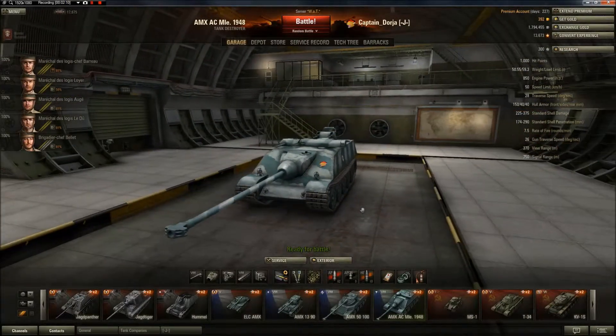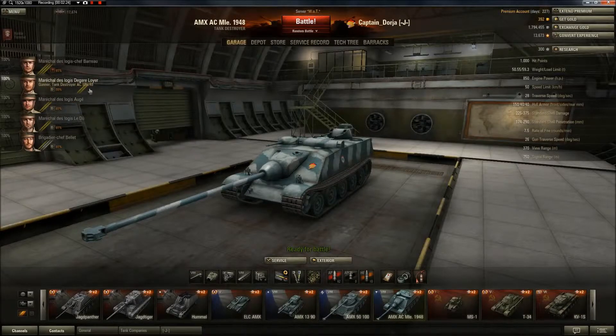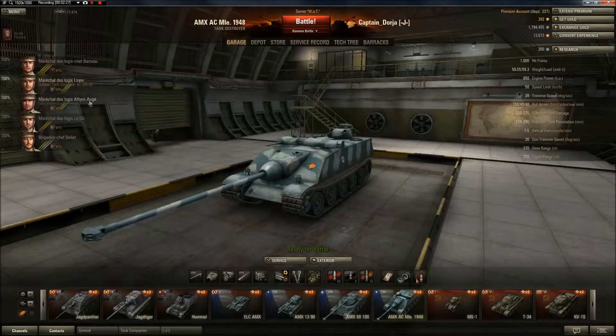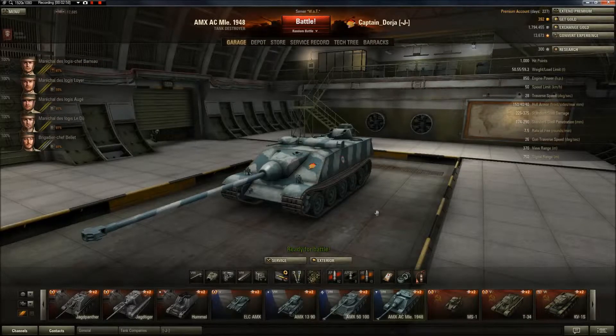I'll quickly talk about why this tank destroyer is so good. I have 100% crew but they're not completed with their first skill training yet. I'm not sure why this one gunner is so far behind, but it's because this thing has two gunners for some reason and the AC-46 doesn't. My commander doesn't have Sixth Sense yet, so I don't know when I'm being detected. I've retrained almost all my crews to put Sixth Sense as the first skill on the commander, so I've gotten really used to knowing when I'm detected. It feels kind of naked driving a tank where you don't know when you've been detected.